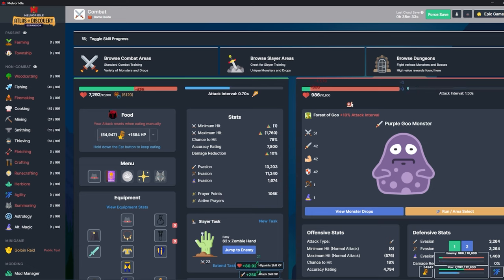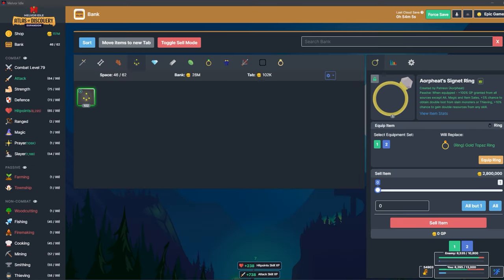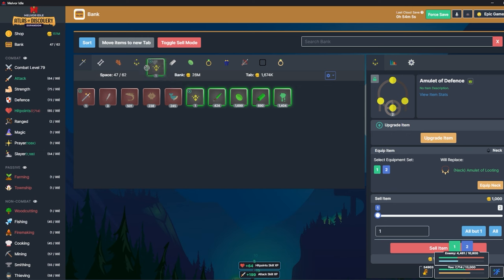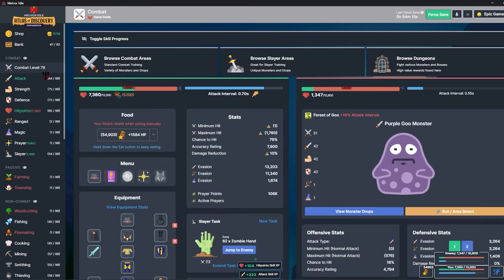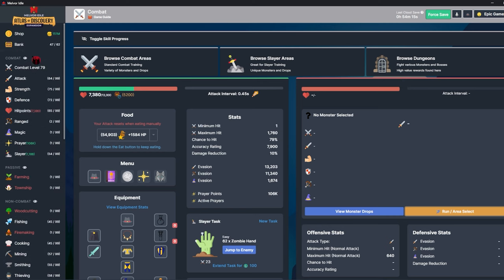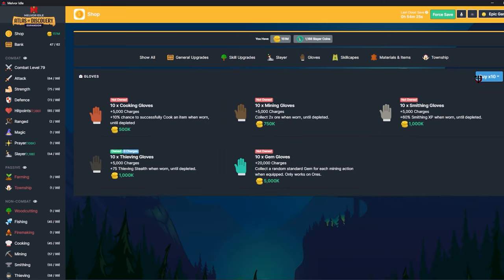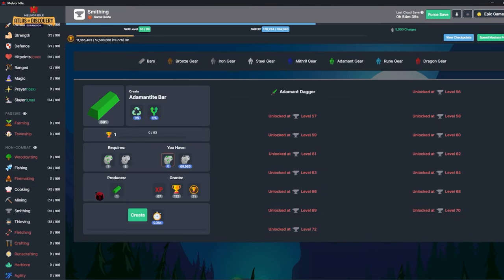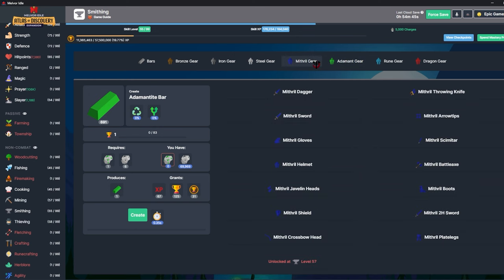I finally have all 100 needed to upgrade the amulet of defense — that'll make dungeons a lot easier to get to sooner. Combat level is up to 79. Someone reminded me that I can get the smithing gloves which give plus 60 smithing XP — so thank you very much to that commenter. I'm going to start working on smithing and hopefully get up to adamant gear soon.